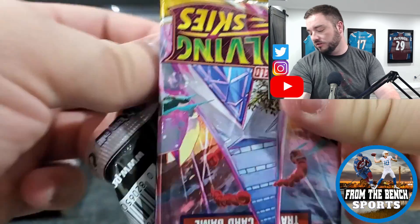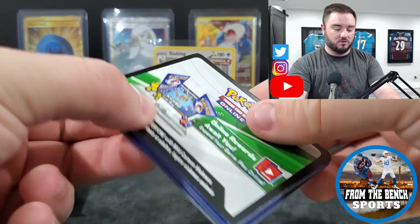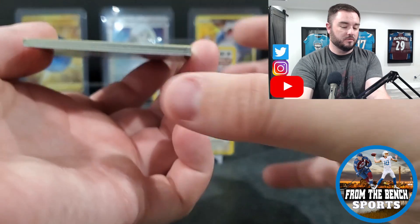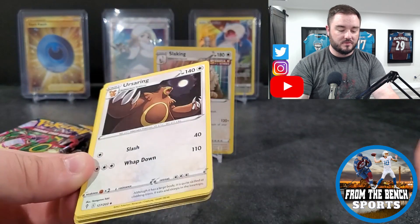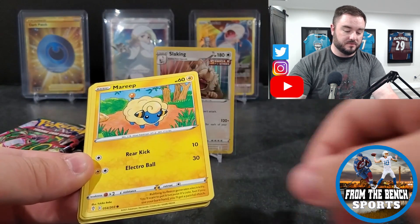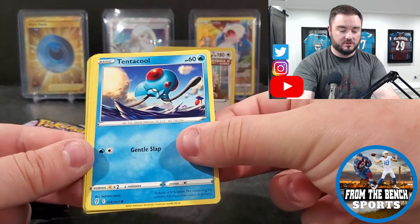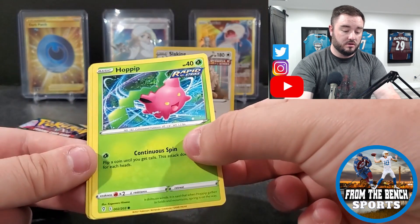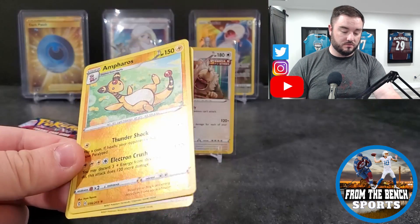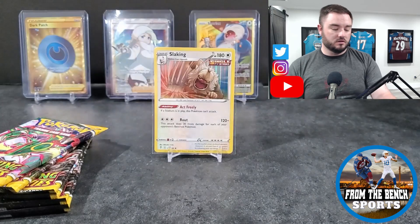We've got the kittens around - they're all down here right now. We got the Dark Patch, a Snorlax, and Melanie the trainer card. Snorlax just typical Snorlax, just eating everything. The kittens are sometimes upstairs, sometimes downstairs, but they're all down here right now. We have an Ampharos in the reverse holo - kind of cool artwork - and then a Stoutland, just a regular. Put those off to the side.